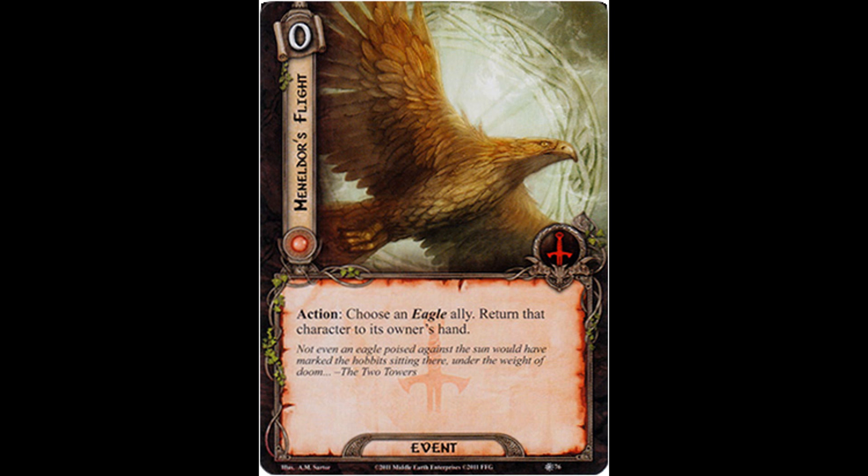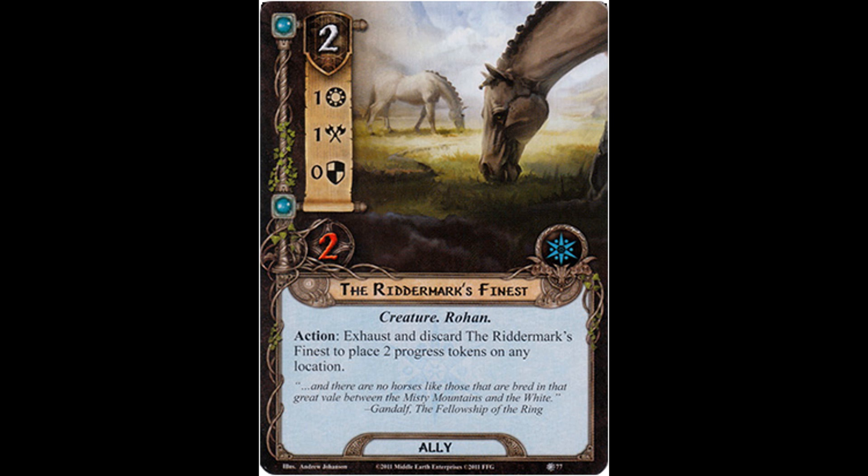Well, I think we've spent more than enough time on this particular card, so let's move out of the Tactics realm and look at our Spirit cards. Up first is an ally, the Riddermark's Finest. It costs two resources, has 1 willpower, 1 attack, 0 defense strength, and 2 hit points. The Riddermark's Finest is a creature and Rohan.